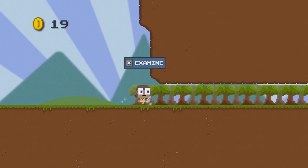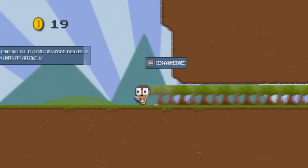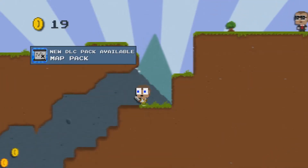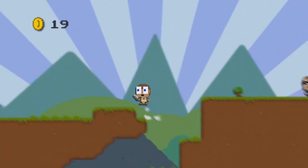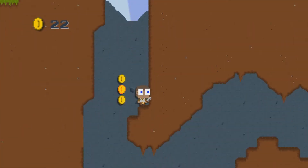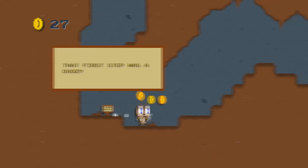Well, I do now. Examine. If you require DLC, the forest is very dense. You will need a map to access the other side. Okay. So I need a map. Let's go down that pit I guess. Seems like there's a bunch of coins down here. That first step was a doozy.